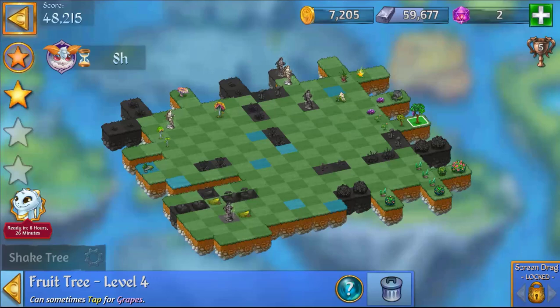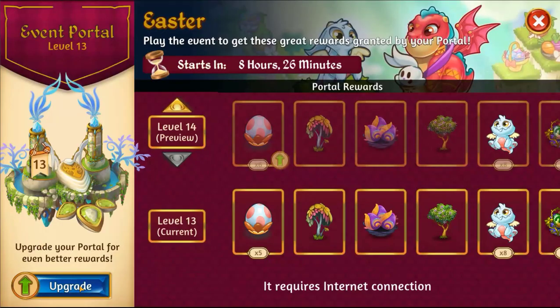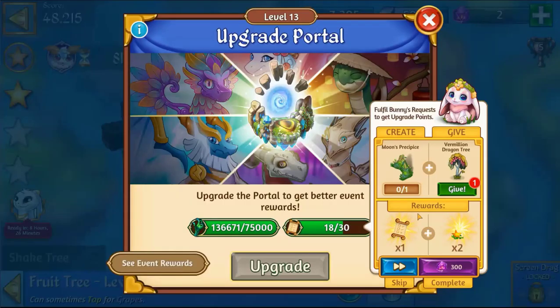However, during and leading up to events, you have this icon on the side, and if you click that, you can actually access your specific bunny request. In this case, I have a Vermillion tree in my camp, and I can give it.